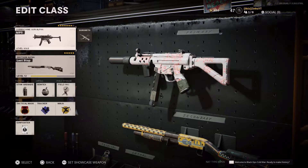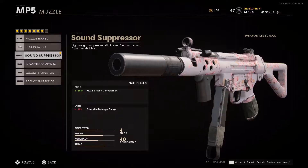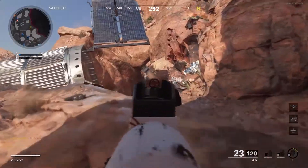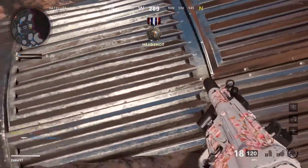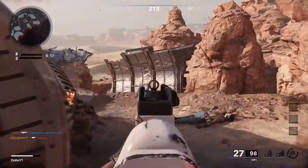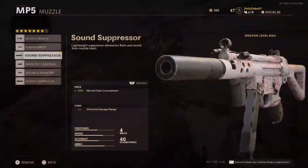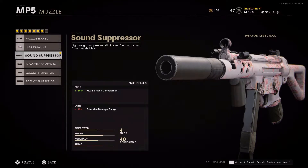This is a run-and-gun type of class — if you're a run-and-gun type of person in Call of Duty, this class is for you. For the muzzle, I have a Sound Suppressor, which gives 100% muzzle flash concealment. It does take out 50% of the effective damage range, but the reason I chose it is because I don't want people to know where I'm at when I'm going for those insane feeds and killstreaks.